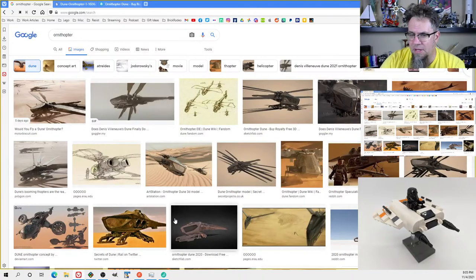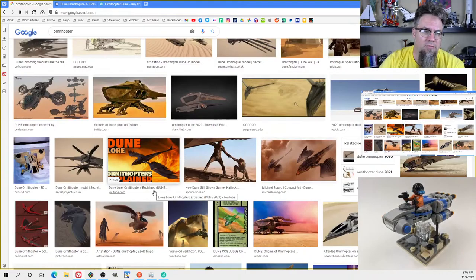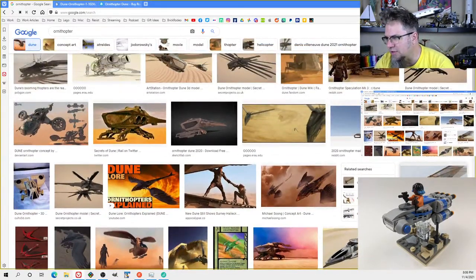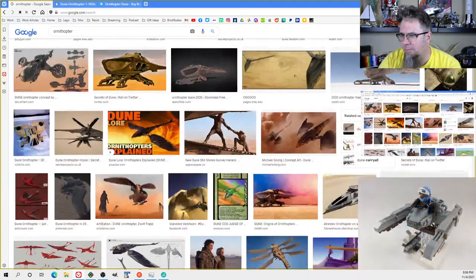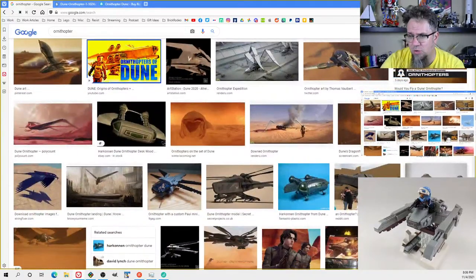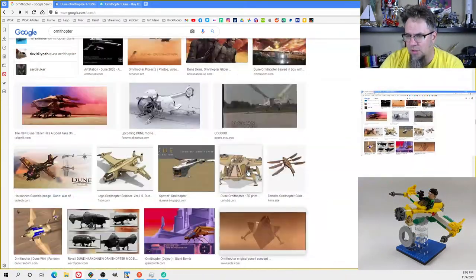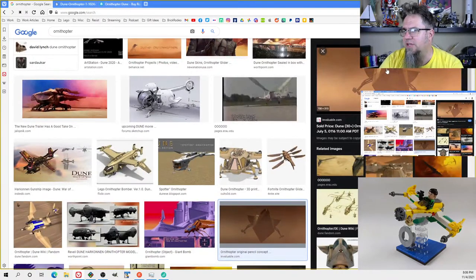I think the more common one is probably the eight-winged version, but they used them in the movie very interestingly — it felt like they were in a Vietnam movie and these were like Hueys or Apaches or something. If you've never seen the David Lynch version — here's what it looked like. They were these weird sort of triangles, and you barely saw the wings move at all.